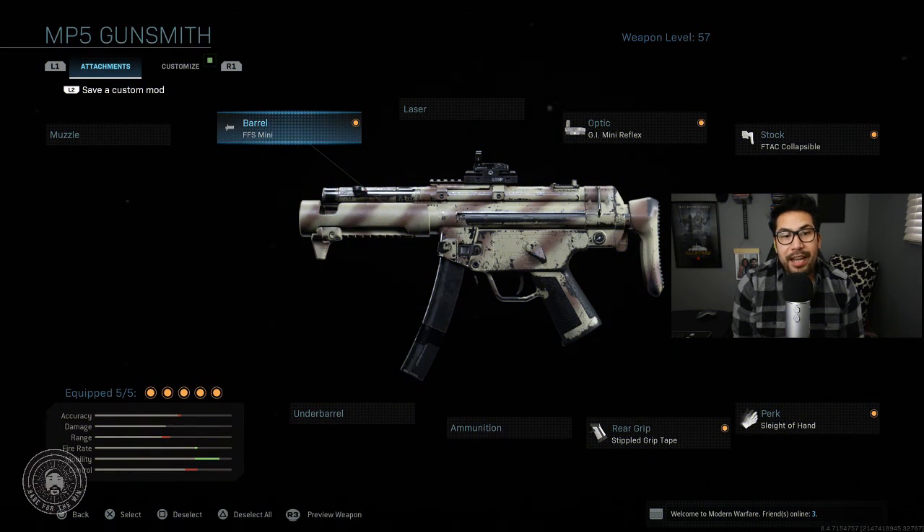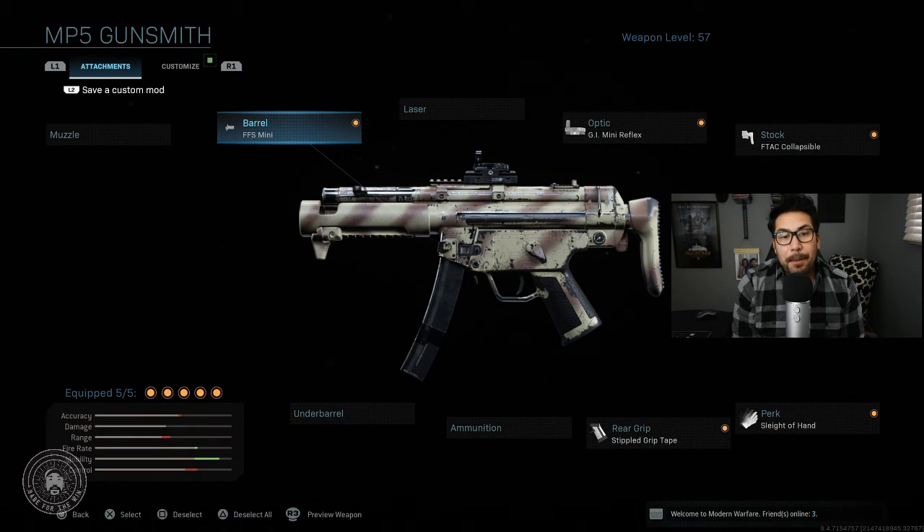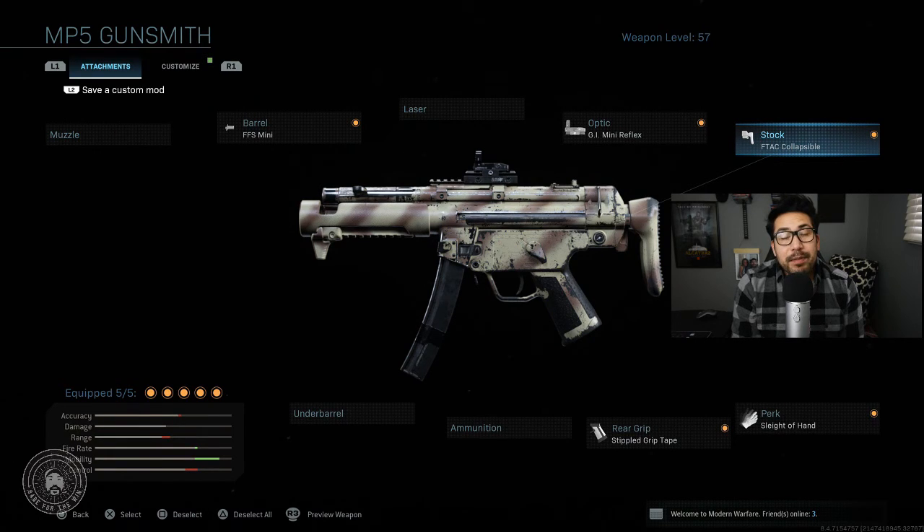I just wanted to show you guys a quick setup that I run because I'm so used to just running around. I don't really give a crap if you can hear me or not. So I wanted to show you guys my setup on the MP5 SMG — to be able to aim down quickly, even from a sprint or just standard idle. So this is my setup: the MP5. I have the FFS mini barrel, the GI mini reflex — it's one of the only optics that has a thinner edge so you can see more and get a better sight picture — the F-TAC collapsible stock, the stippled grip tape, and then sleight of hand.